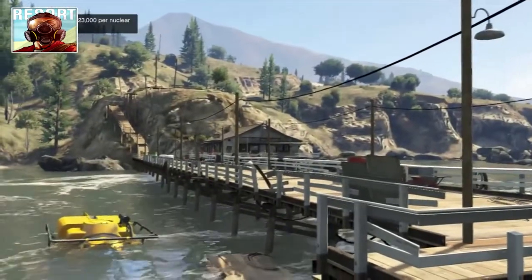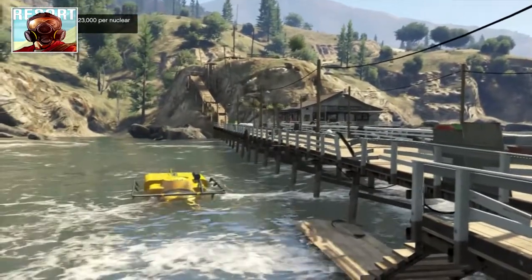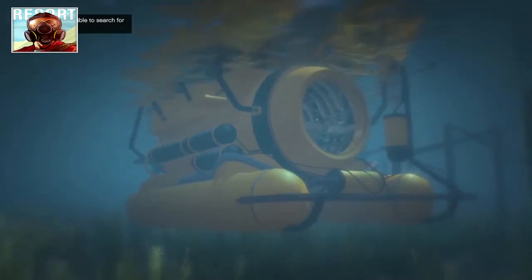It's a good source of money, and once you buy it you will unlock the submarine. To get the scuba gear, all you have to do is go into the submarine and get out, and you will automatically have the scuba gear. It's really weird.